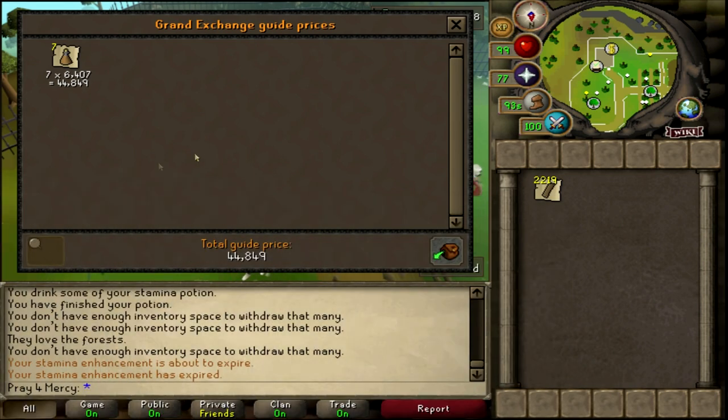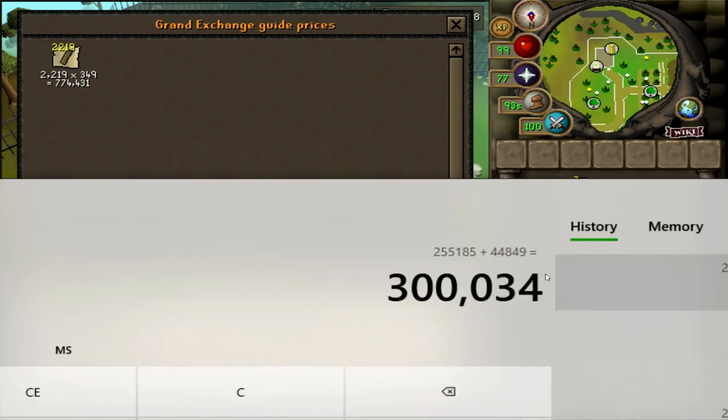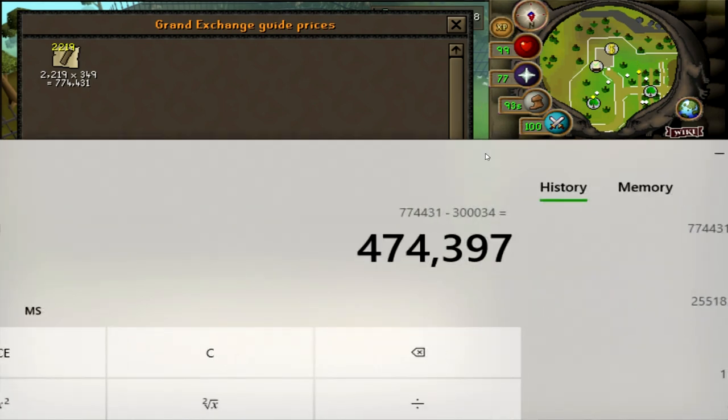So how much did we actually make in that one solid hour? We ended up making 774,431 GP as of this video. Taking that number and deducting our costs, in one solid hour we walked away with 474,397 GP in profit.